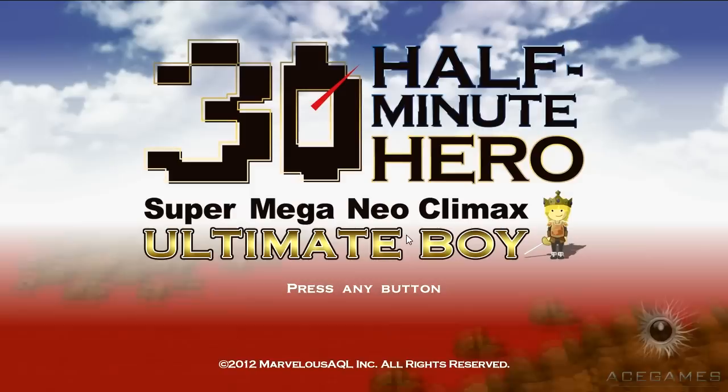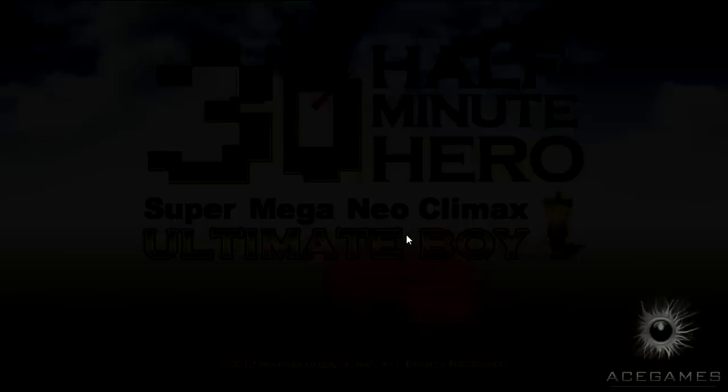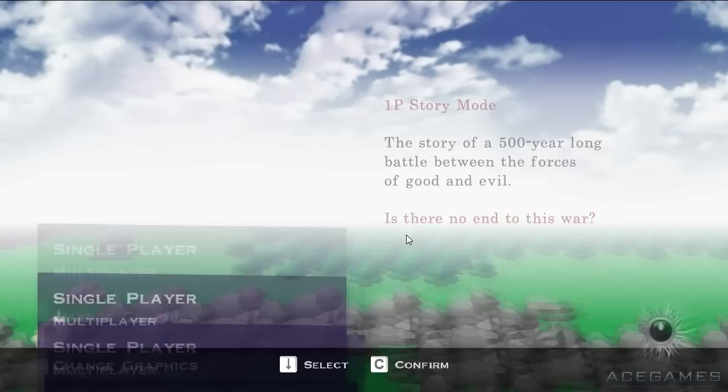Hello, VAT Weekly Gamer here and today I'm bringing you another episode of VAT Weekly Indie Game and we're playing Half Minute Hero Super Mega Neo Climax Ultimate Boy. What a mouthful. It came out on Steam on the 27th of September so I thought why not pick a relevant game — it's an RPG and it's quite good.